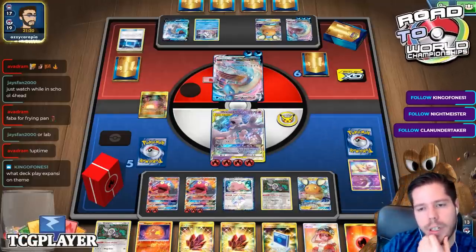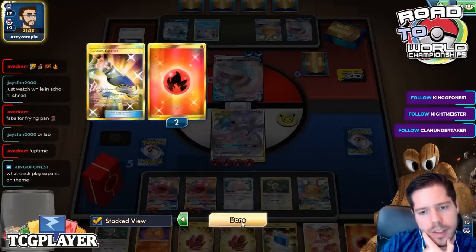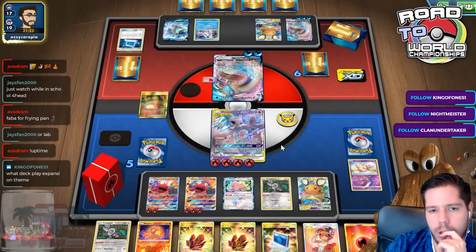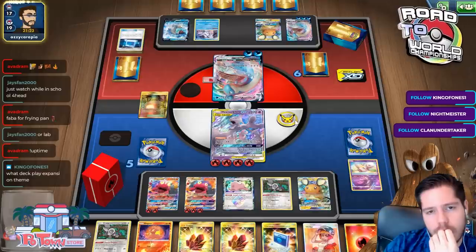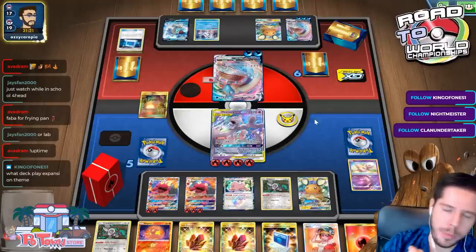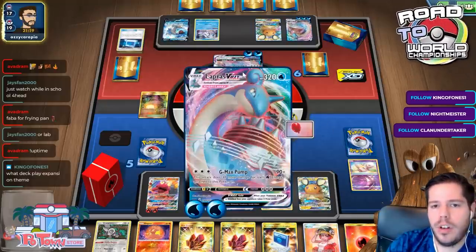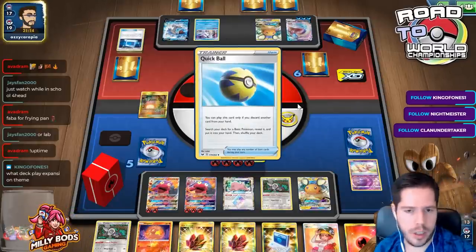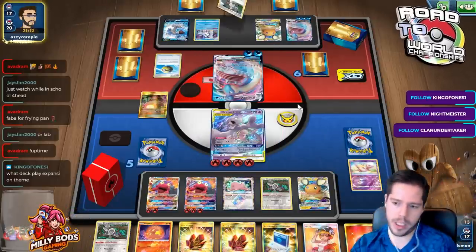Feeling pretty good as long as I have access to my last Welder. Especially now that I knocked out this one - if I knock out the Lapras VMAX this turn then I can just double Custom Catcher to take the last prizes, and having three energies means I win the game.